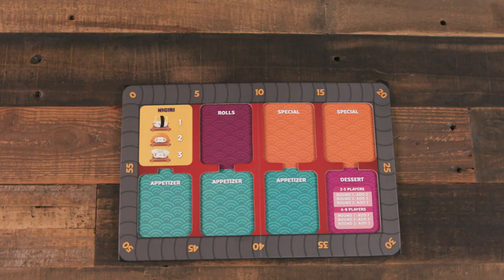In Sushi Go Party, each player selects a uniquely colored pawn and places it on the zero space of the score track. You'll then select from a menu of options from the rule book. After you've learned the core game, you can also customize these options. For Sushi Go, you'll get the original menu, so we'll use that as our example here.